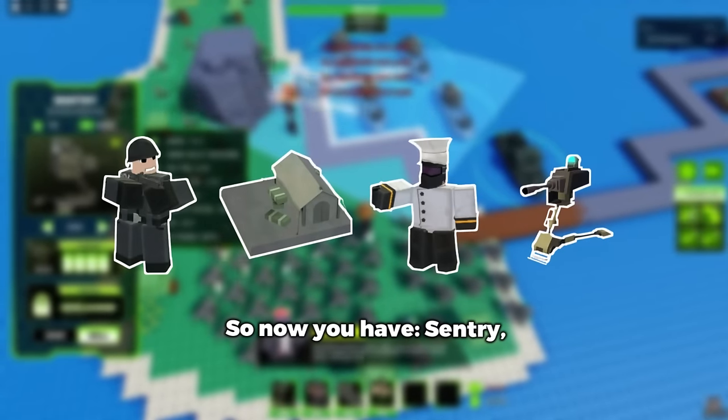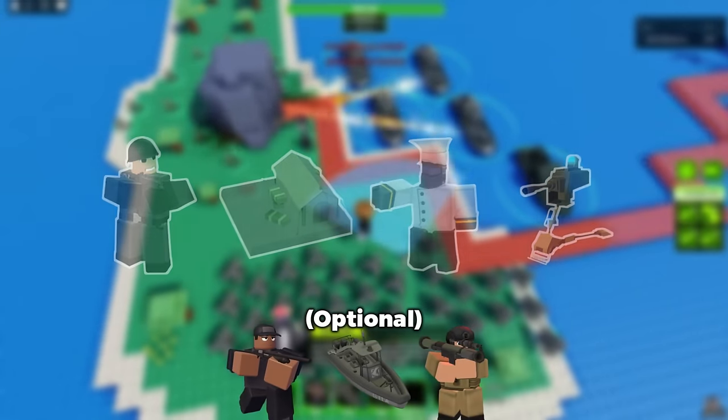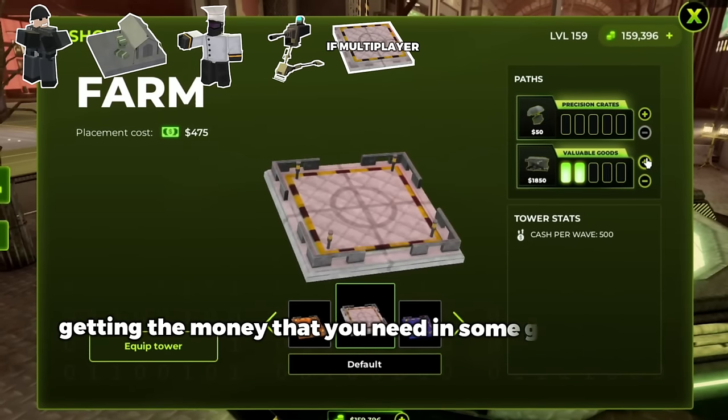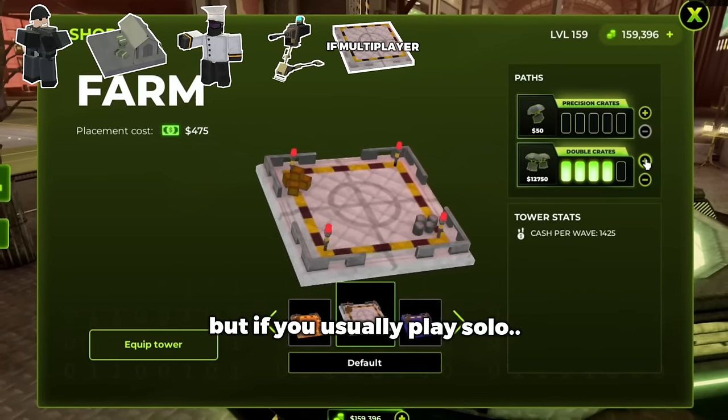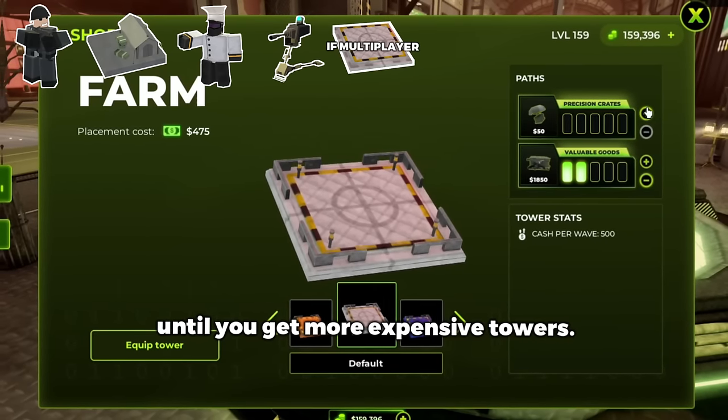So now you have Sentry, Barracks, Jawn, Operator, and these other towers — what's next? If you play in multiplayer often, buying the farm would help you out in getting the money that you need in some game modes, but if you usually play solo, you probably don't need to grab the farm until you get more expensive towers.